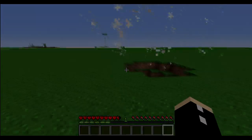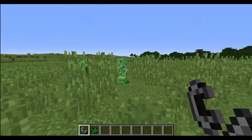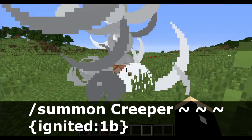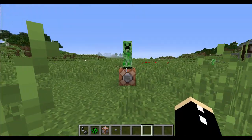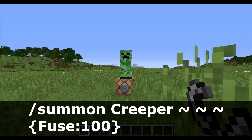We all know that creepers get near you and they explode, but did you know that if you right click a creeper with a flint and steel you can actually ignite it? Not only that, but you can force these ignited creepers into being using the ignited tag — spelled without a capital letter for some reason. Ignited creepers are doomed to explode, and they will explode after their fuse length is up.